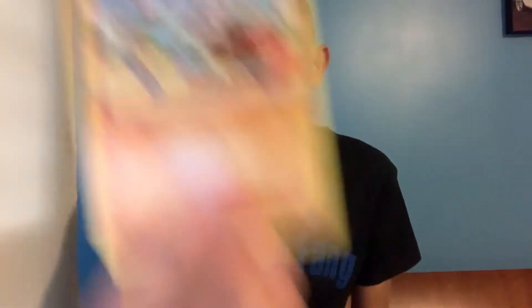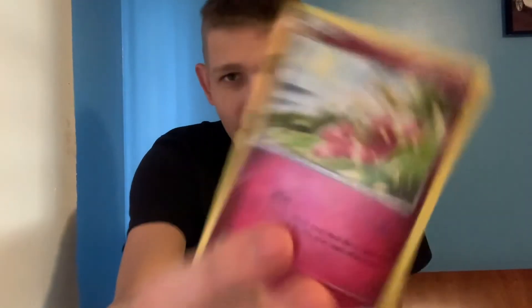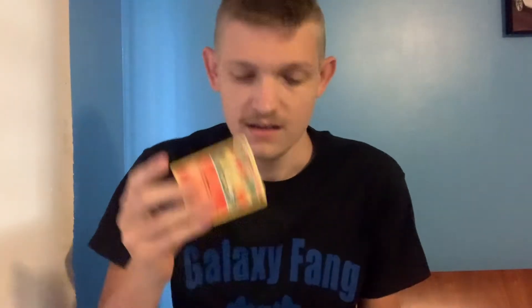Alright, we got a QR code. Let's do this — Noibat, Cubone, Sandygast, Phantump, Vanilluxe, Vanillite, Gallade, Dedenne, Starmie, and a supporter.